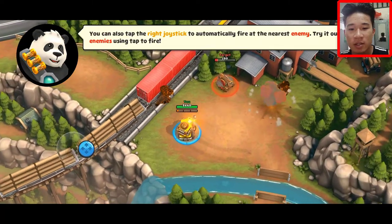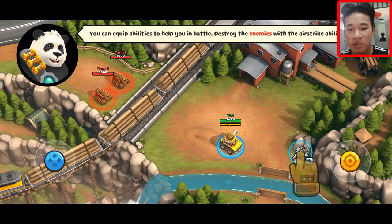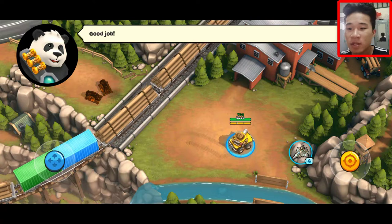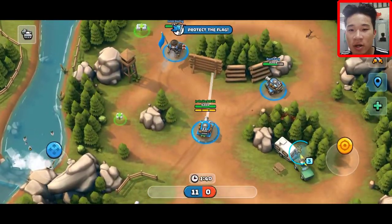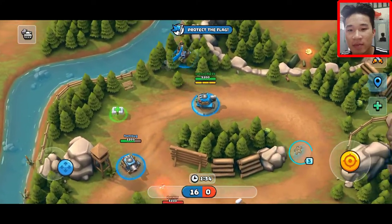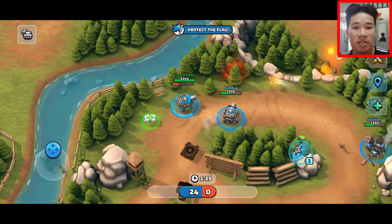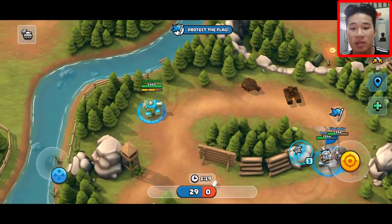One thing you have to know is something that makes you very impressed — you can use the flag to kill enemies from so far away. This is a Hold the Flag match, and you can see that my teammate is holding the flag right there. You can move the joystick on the right screen to aim, let it stop, or tap it to shoot.